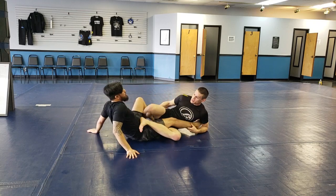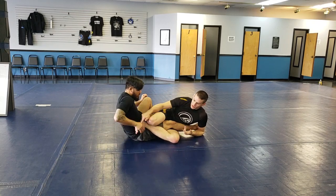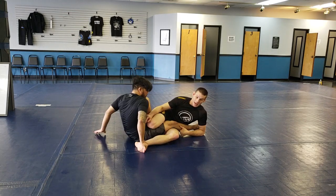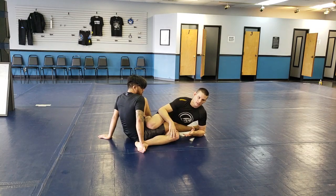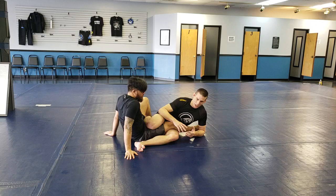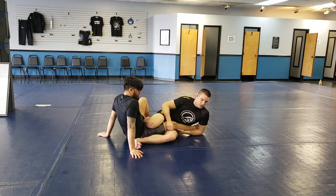The defense starts from here. There are a couple of them, and they usually all start the same — the first thing they have to do is get your foot off their head. Now there are a few things I can do: different submissions, different transitions, end up in different spots. But the most common and most helpful one to understand — a lot of them go right to double outside Ashi.